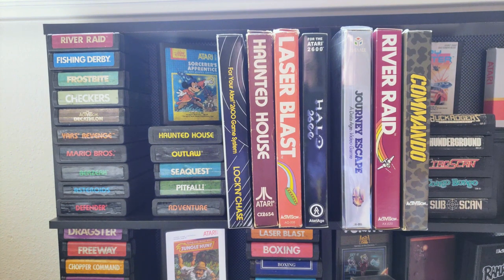You can see the Sega games in the right corner: Spy Hunter, Buck Rogers, Thunder Ground, Tag Scan, Congo Bongo, and Sub Scan. Another subset I'm going for are the Sega games, and I'm not too far away from completing it. There aren't a whole lot of Sega games on the Atari 2600, so it'll be fun having all of those.